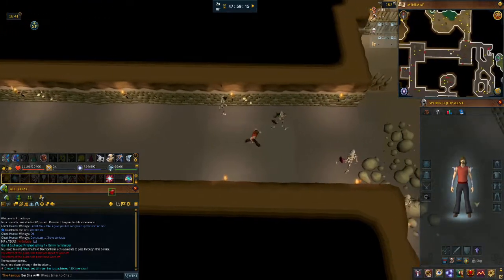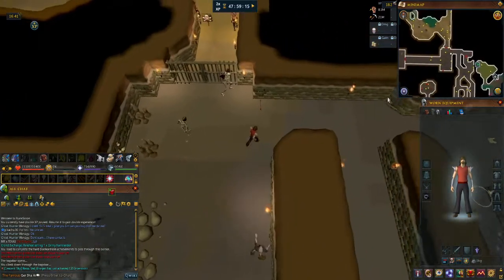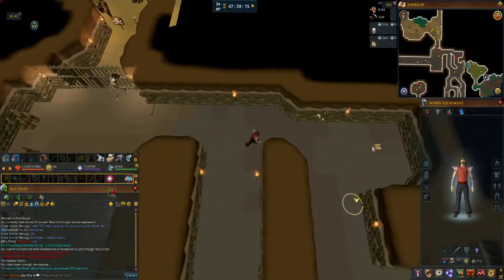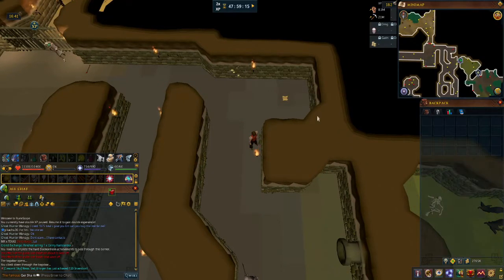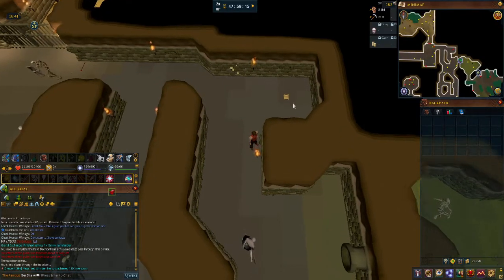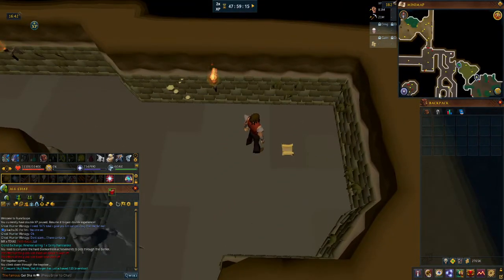All right, so this is where Vannaka used to be until they put him outdoors apparently. Now he's merely a piece of paper — they replaced him with a note. Just kidding.